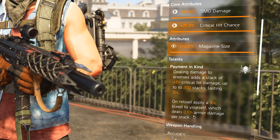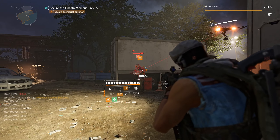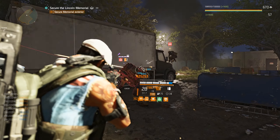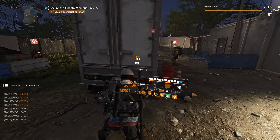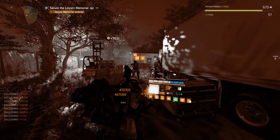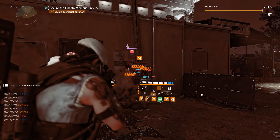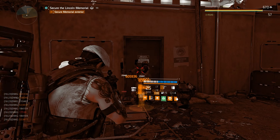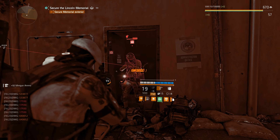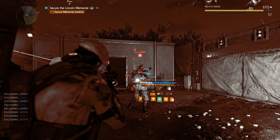On reload, the Backfire applies a 10-second bleed to yourself which deals 0.5 armor damage per stack, and those stacks can go up to 200. That can be really deadly because you want to reach 200 stacks for the gun's full potential, but near max stacks you're at serious risk of dying if you don't have a counter to that bleed.